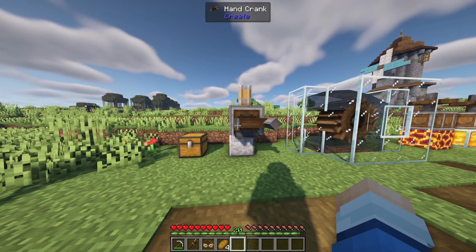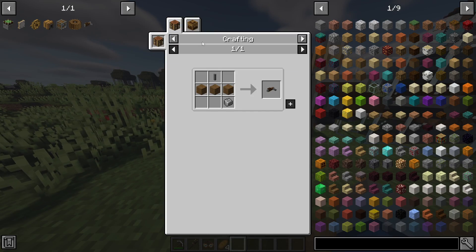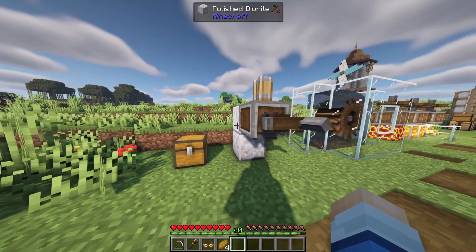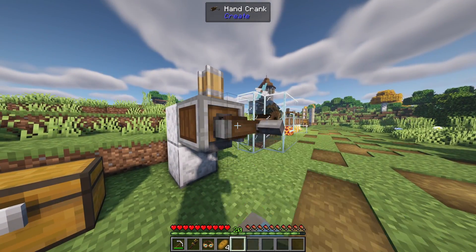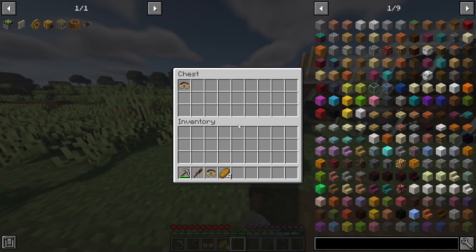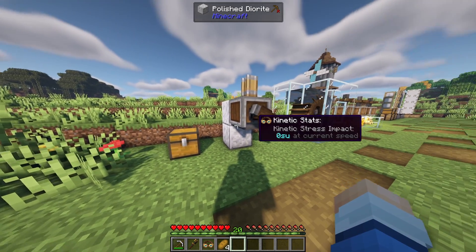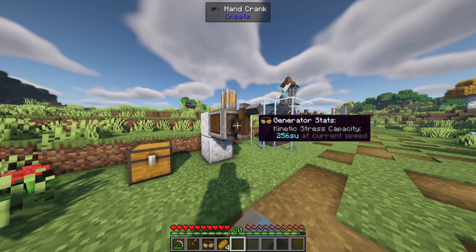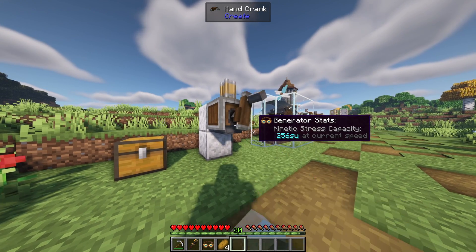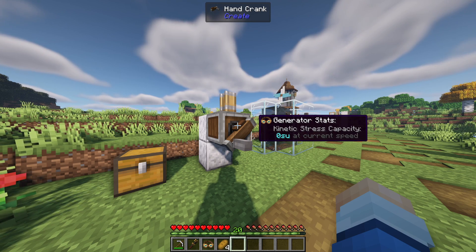The very first power source we've gone over previously is the hand crank. The crafting recipe is a shaft, three planks, and an andesite alloy. The hand crank allows you as a player to right-click or shift-right-click to power a system. Our engineer's goggles let us see the stress units being outputted — right-clicking generates 256 stress units. Note that I'm in peaceful mode; in easy, normal, or hard mode, it would take away some hunger bars.